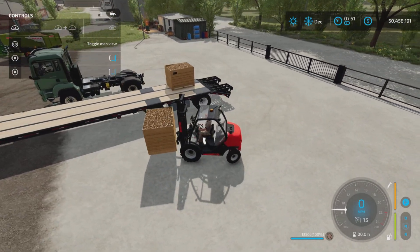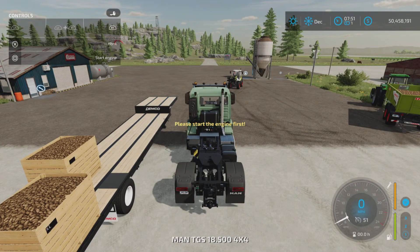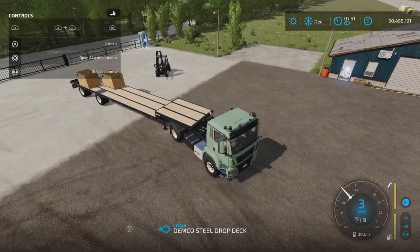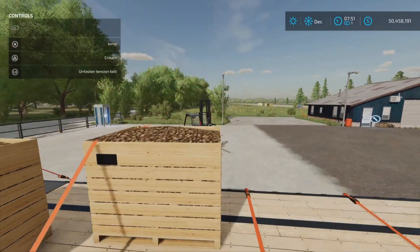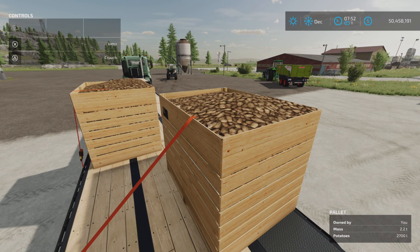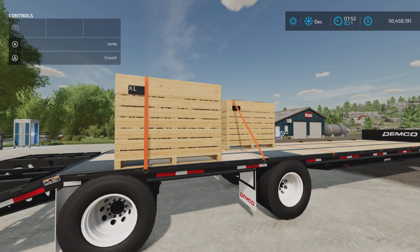It definitely didn't like the front loader, but that could just be my unskilled use of it. The dual purpose of this is that it straps down, so you can load a bunch of them onto a flat deck and strap them down — they are strappable, just not liftable by hand. There are other ways with forks to lift these. If you have the CCSZ pack with the big bag lifter, that will probably work as well.